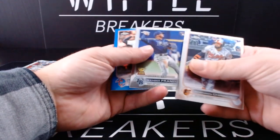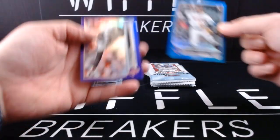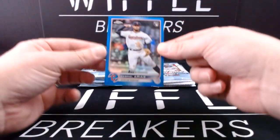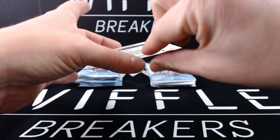Robinson Chirinos, Vonder... we got a blue! Gabriel Arias debut — and Logan Webb purple. As a Guardians fan, pretty sweet card. That is number 177 of 199.